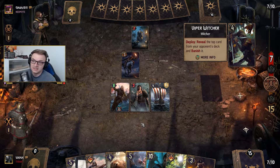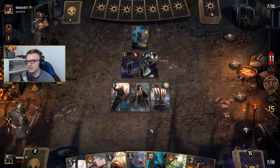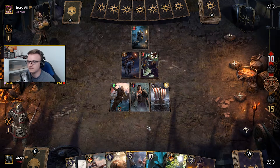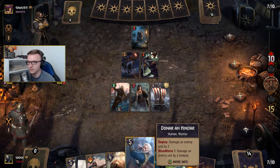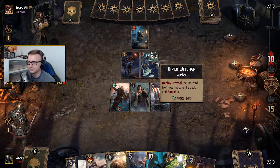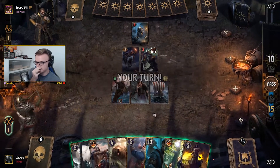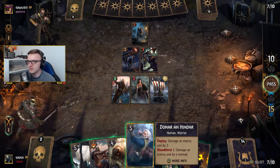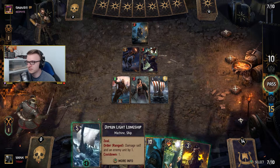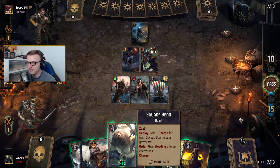Top card from your opponent's deck — banish it. That's not too bad. We got a hit off there. So we could do four damage to the courier, that gives even more Bloodthirst. Might actually do that — might be quite good. But I might hold off because he could play some interesting card. I might just put the bear down actually.